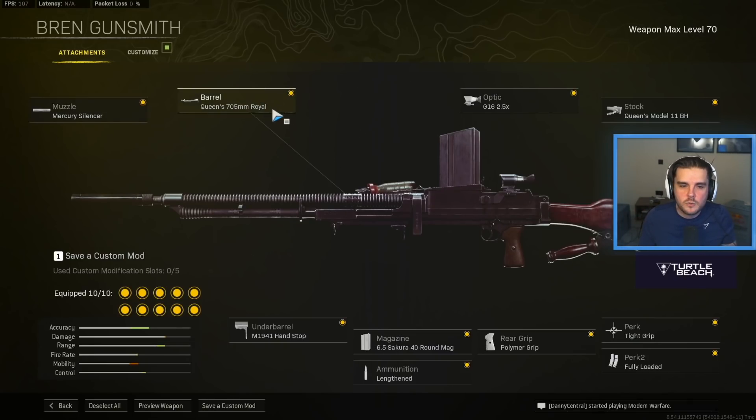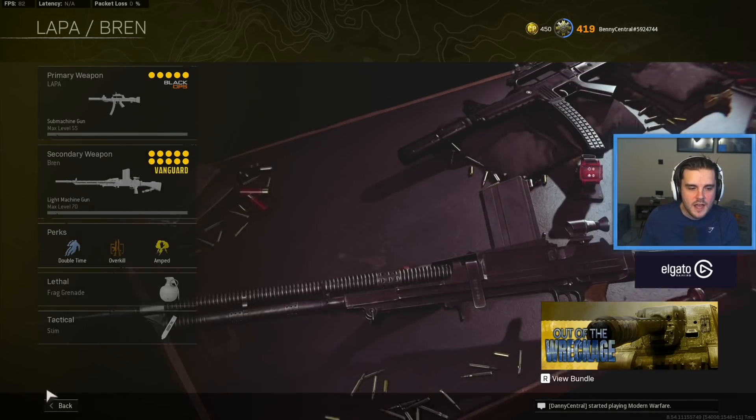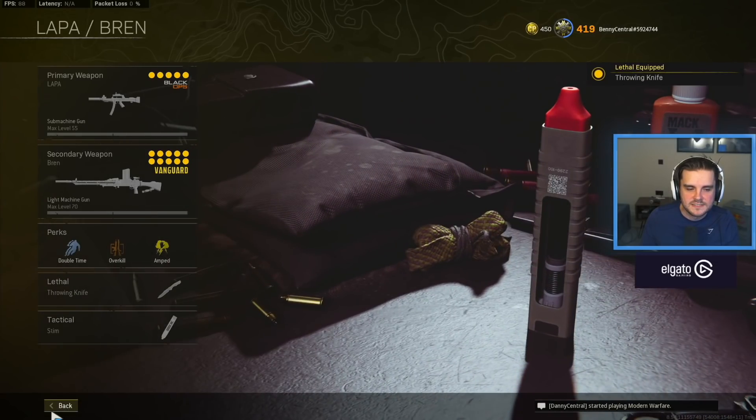The Bren, as we all know, is the best medium range weapon in the game right now. Mercury Silencer, Queen 705mm Royal barrel, G16 optic because we are playing on Rebirth and you don't need that 6x zoom, Queen's Model 11 BH Stock, Tight Grip, Fully Loaded, Polymer Grip, 40 round Secure Mag, Lengthened, and the M1941 Hand Stop. Double Time, Overkill, Amped, throwing knife, and the stim.